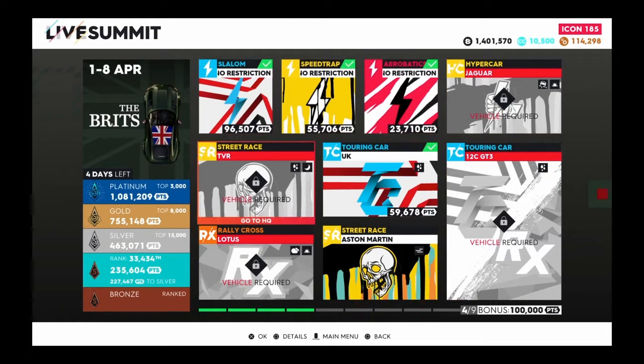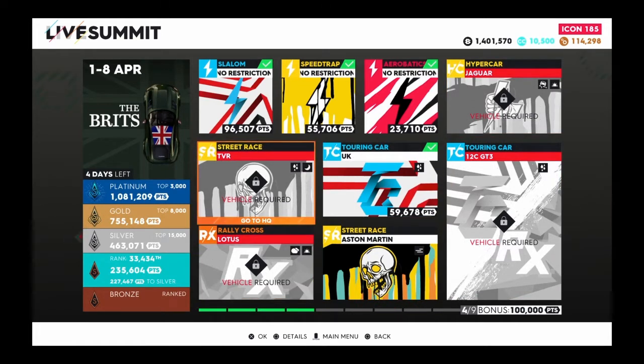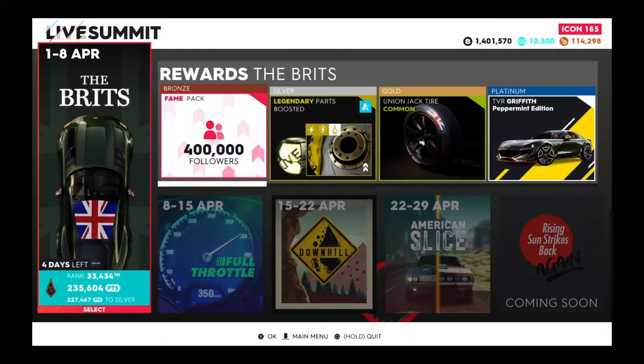You get a hundred thousand if you do all the races. I got a little jump start here — slalom, that one's really easy so we got 96,000 on there; speed trap; aerobatics; and then touring car race we got 59,000; street race we haven't done. Here are the rewards: this week is the Brits, so if we get bronze we get 400,000 followers, silver we get some legendary parts, gold we get a union jack tire, and the platinum reward — our ultimate goal — is the TVR Griffith Peppermint Edition.